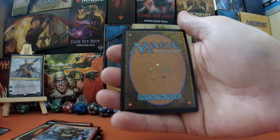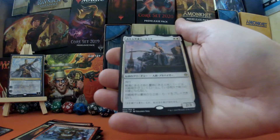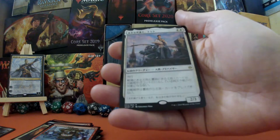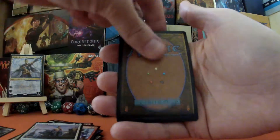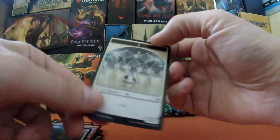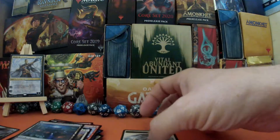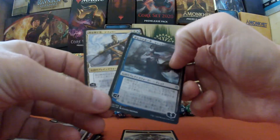So the question is what is our rare or mythic? Oh nice — that is our rare. I don't even know if I got one of those in English, so that is pretty damn good. We also have a Swamp, which is amazing, and we have our token which is a Wall.